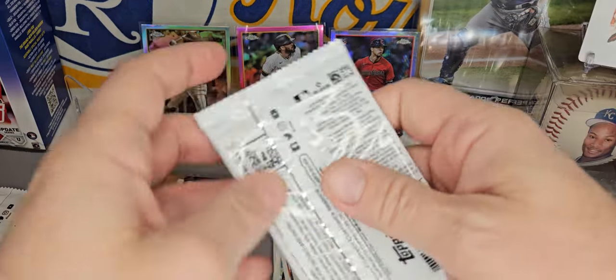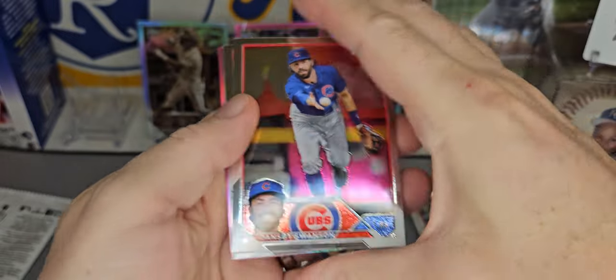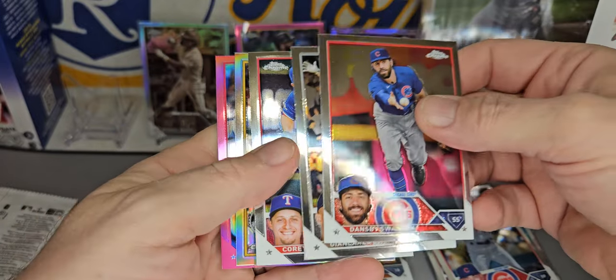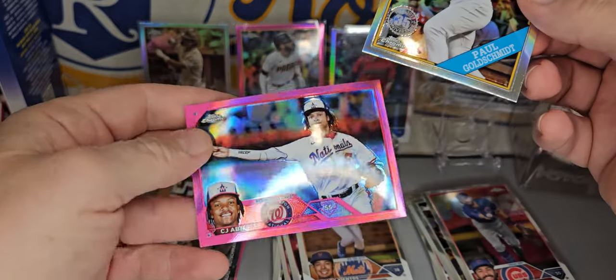Now we just need to pull a nice Ronald Acuña Jr. or Shohei Ohtani base card and get a $20 bill. Got a pink on the back — Dansby Swanson, Giancarlo Stanton, Corey Seager. Got a Paul Goldschmidt on the refractor — last year's MVP — and a CJ Abrams on the pink.